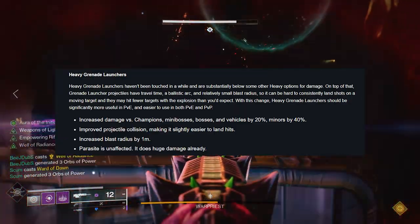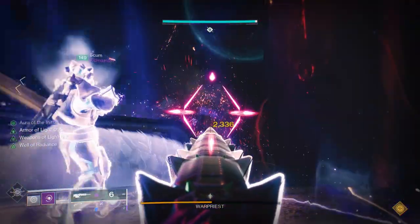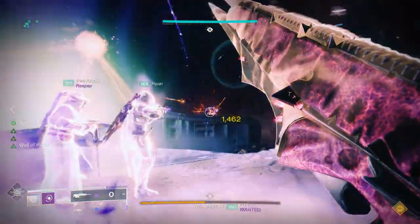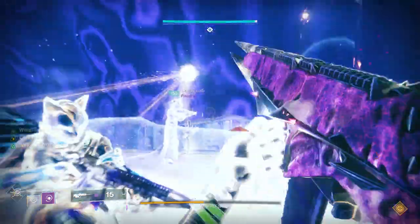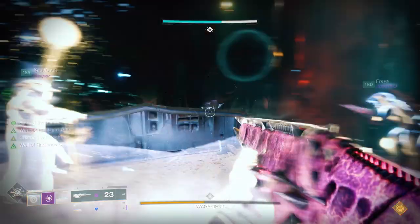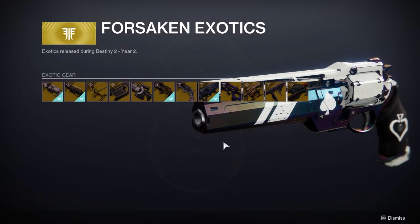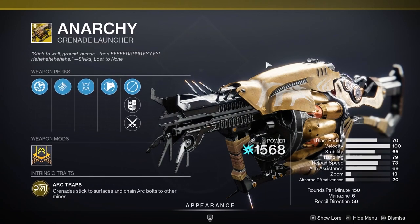They're making heavy grenade launchers easier to hit targets with improved collision and an increased blast radius. I can see a lot of people running Anarchy when this patch hits, and I have a feeling bosses will absolutely melt from this thing — especially in an arc burn Nightfall. A full fireteam of three running this is going to be something else. Before Lightfall you're definitely going to want to pick this one up, and it can be grabbed right from the Monument to Lost Lights at the tower.